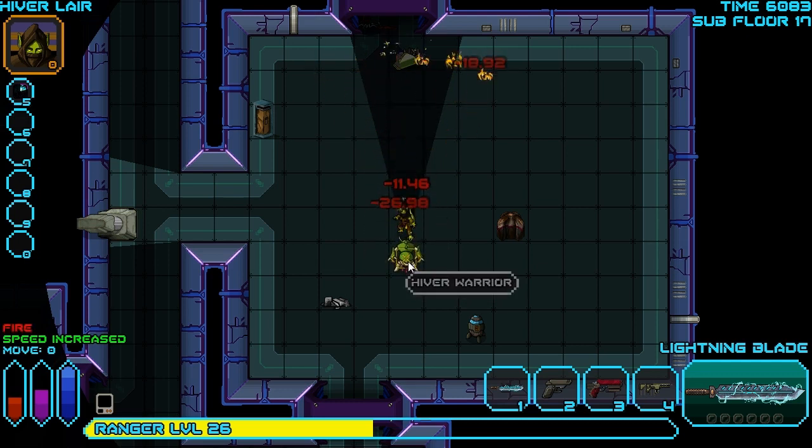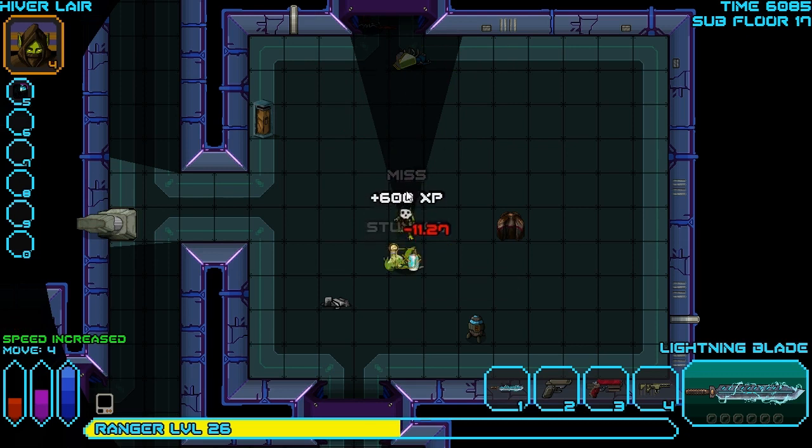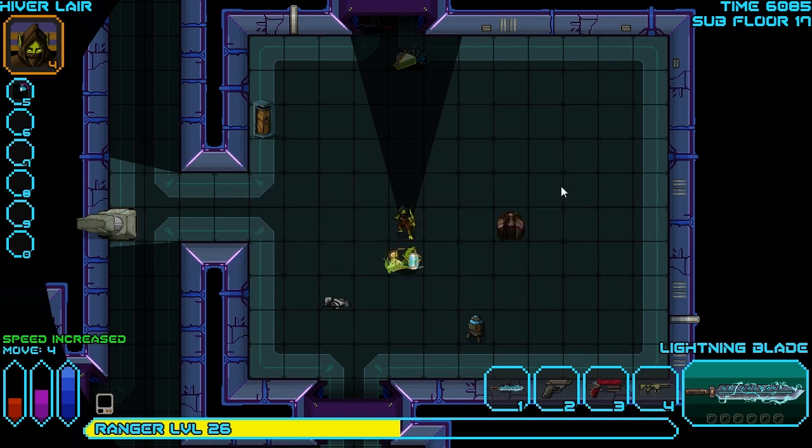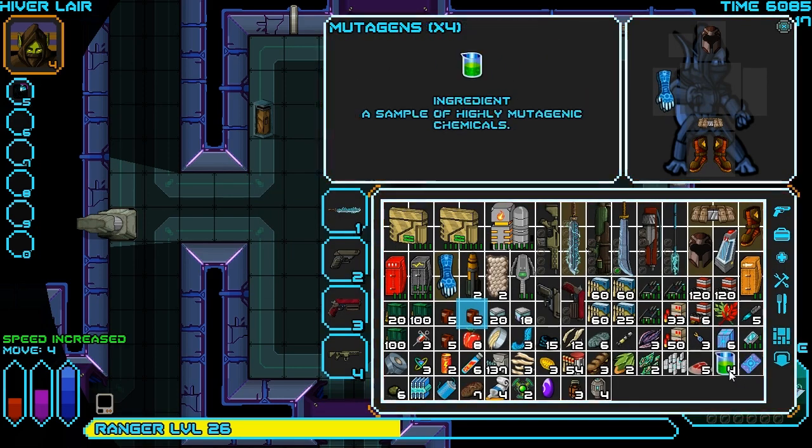The fire isn't so dangerous, but the fact that it destroys things in the room is pretty bad, which is why I'm trying to make sure he only attacks the same things he was attacking previously. Fuel cells. Hiver cheese is definitely worth picking up. We took a lot of damage there, though. Seriously, ouch.